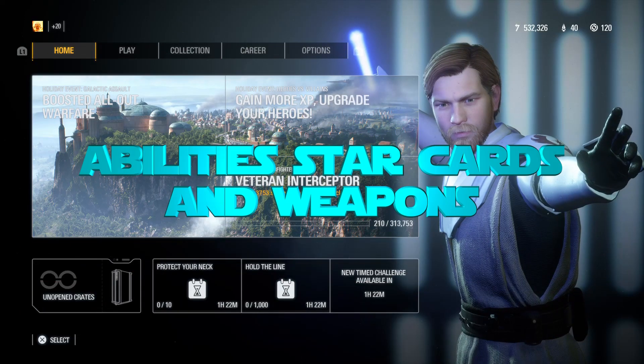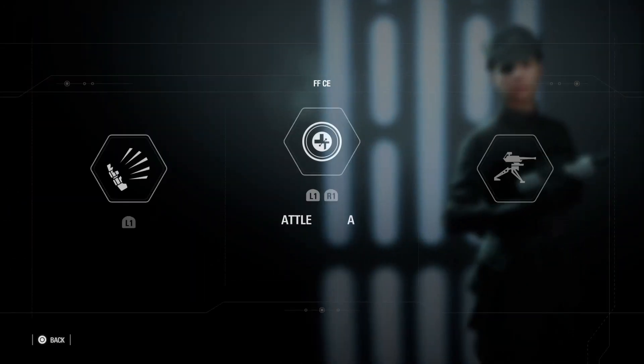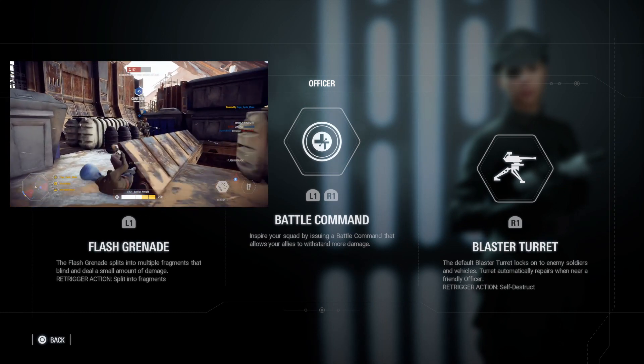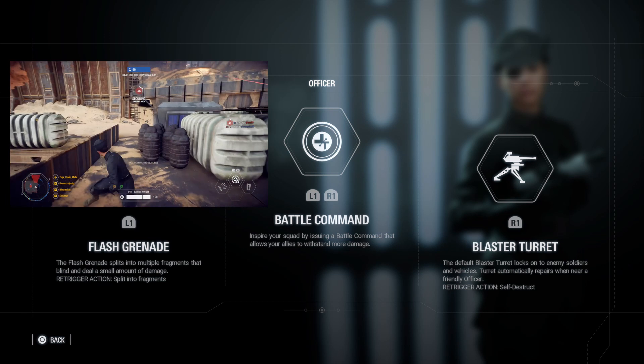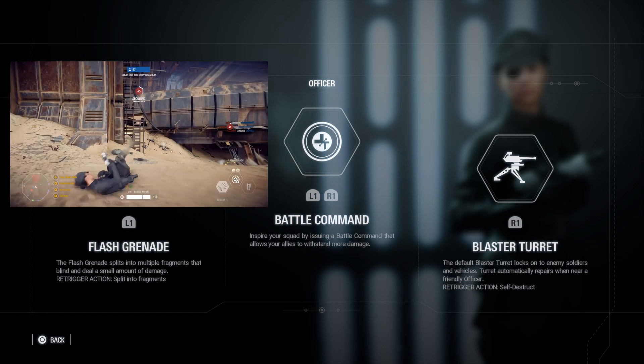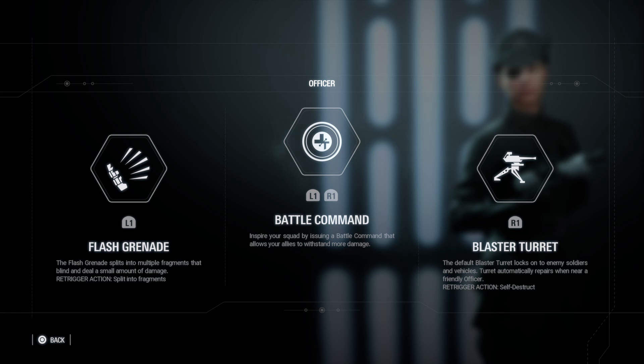First let's talk about abilities, star cards and weapons. The first officer ability is the flash grenade. The officer throws a flash grenade that needs to be triggered. When triggered, it separates into several pieces and flashes enemies. Up until now the flash grenade used to impair movement too, but not anymore since it was nerfed 2 patches ago.